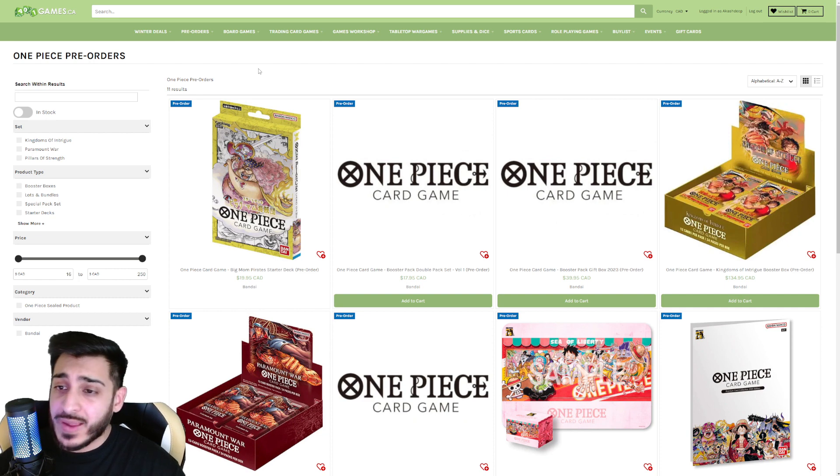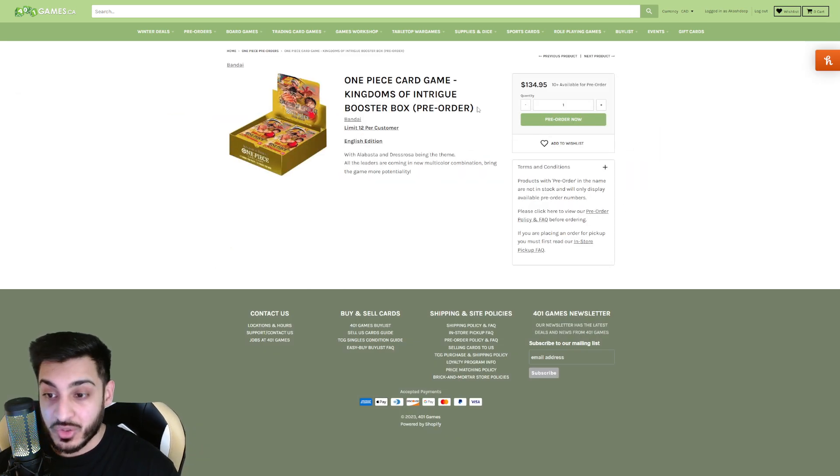What's going on everyone, it's Zcash here. As you can see on the screen right now, pre-orders for OP04 are out — in English, this is not the JP version. English version OP04 pre-orders are out, and I recommend you guys pre-order these quick, because as you know with Paramount War and OP03, those sets are so hard to get right now — they're either sold out or selling for double the price. Don't even get me started on OP01 Roman's Dawn, those are impossible to get right now. But basically, OP04 pre-orders are out right now.